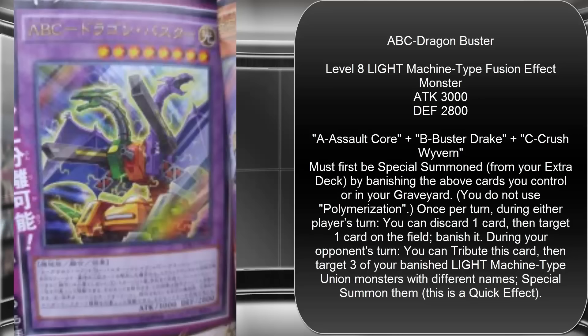During your opponent's turn you can tribute this card, then target three of your banished Light Machine-type union monsters with different names and special summon them — this is a quick effect. Like with the Magna Warriors, you're seeing a combination card that can easily be brought out whether the components are in the graveyard or on your side of the field. You banish them and summon this card, which is a really nice upgrade for XYZ Dragon Cannon. You don't use Polymerization — it's a contact fusion — and being able to discard a card isn't bad since you probably want more monsters in the graveyard anyway.